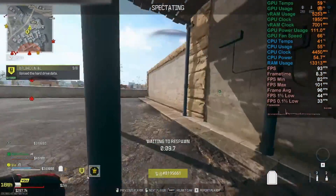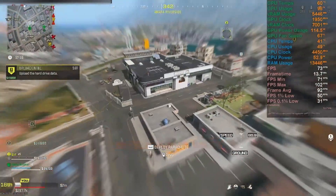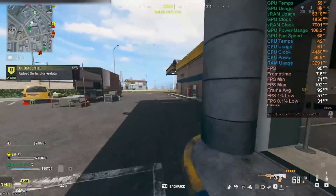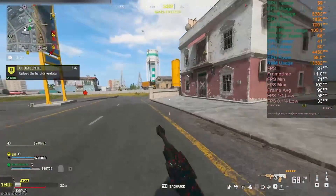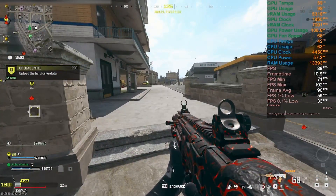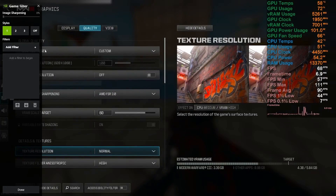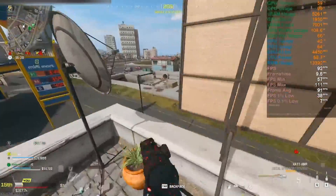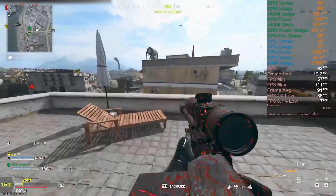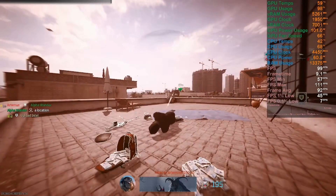Now we are using FSR 3 quality preset without any frame generation. It's a little bit smoother because we are upscaling. I can see it's less sharp overall compared to playing at Fidelity FX CAS at 100 percent, which I normally use. I was also checking whether I'm using any NVIDIA filters — I'm not, because I personally play at Fidelity FX CAS at 100 percent so there's no need for them.